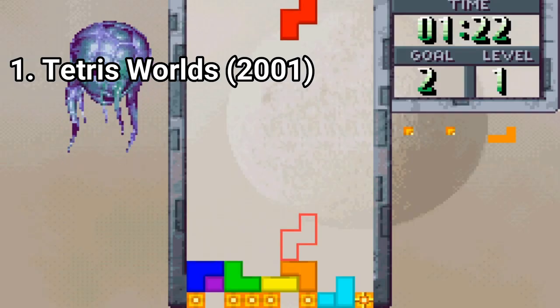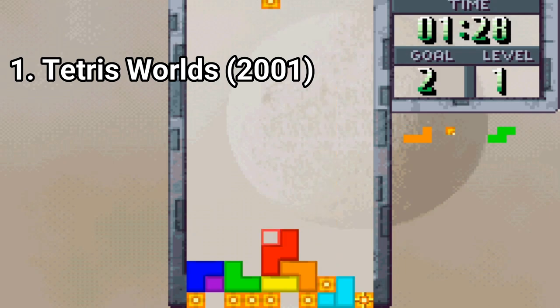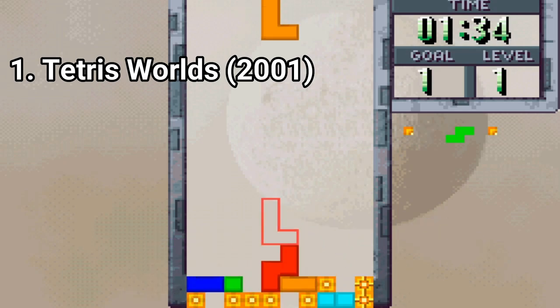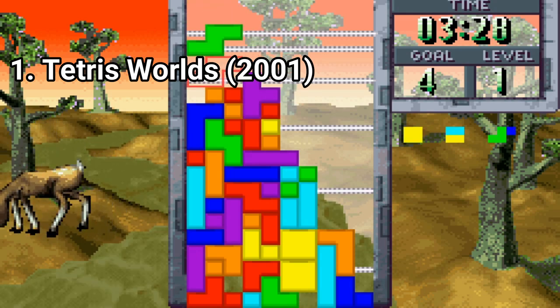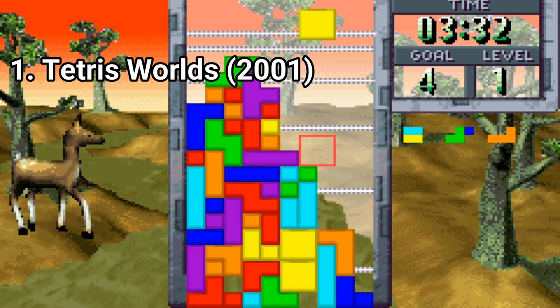Fusion Tetris adds these atom blocks in the lineup and you need to destroy the blocks so that all the atom blocks form a line and get destroyed, and the line is usually at the bottom. And Hotline Tetris is about clearing as high as you can, meaning that if you risk making combos higher on the screen, you get more points.